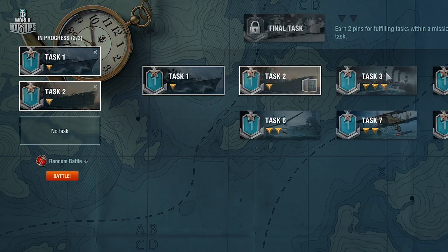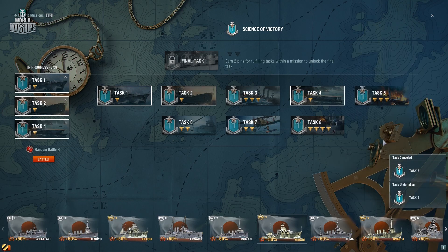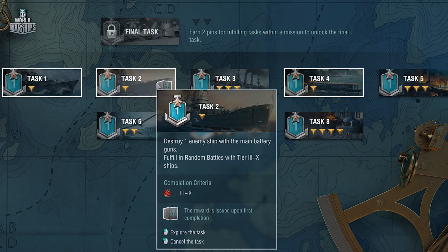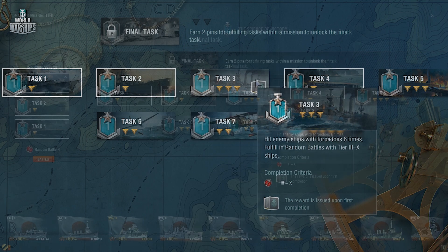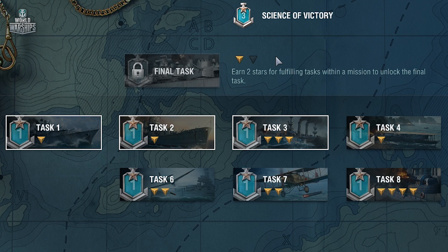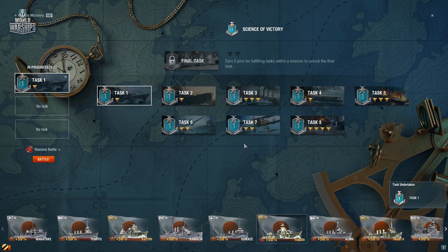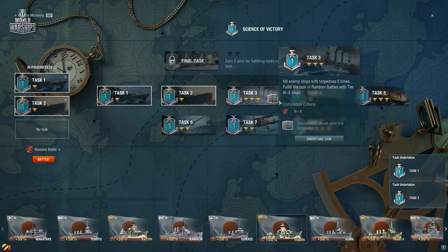Prepare for large-scale combat action. We've introduced campaigns that will be available for those at Service Record Level 8. They consist of consecutive missions, each containing different tasks. Select those that suit you and set out to complete them all. When successful, you'll receive great bonuses and special pins that you'll need to unlock the final mission task. You can work simultaneously on two tasks, but if you have a premium account, you can add a third.